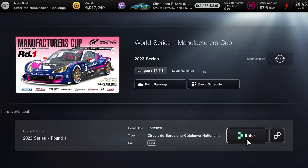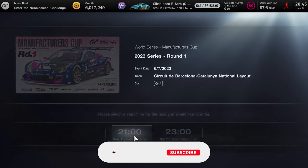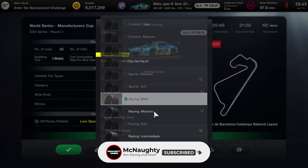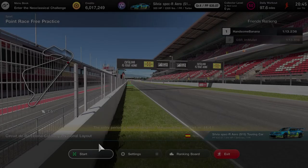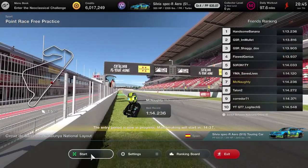What's up everybody, it's McNaughty back with another video. This time we're going to be looking at round one of the Manufacturer's Cup Group 4 cars around Barcelona Circuit, the national layout, which basically cuts out the entire first half of the track and leaves the chicane in. I signed with the Nissan crew.